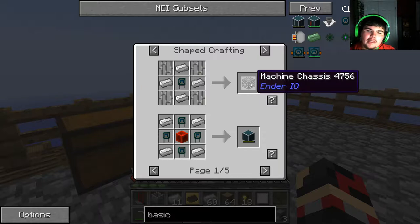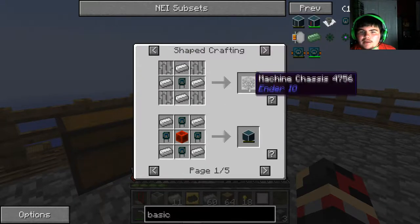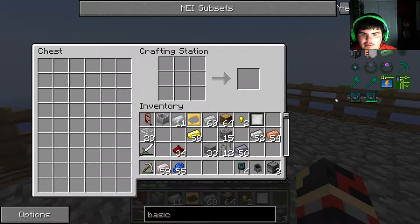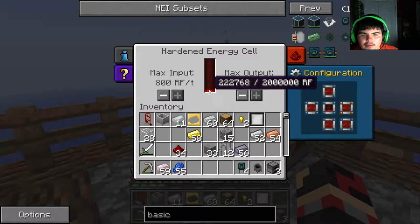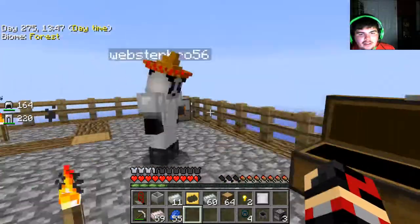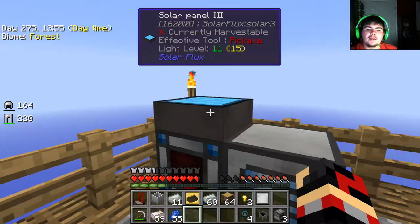Since I've already shown you the automatic sieve, what it takes is a machine chassis — I want to make three of them — so I'm wanting to create four basic capacitors. If I right click — oh, you're pulverizing the coal, which also has a chance of getting sulfur as well. That helps a lot. In between episodes I will set up a way to make the solar panel mark 4 so we can get better power.